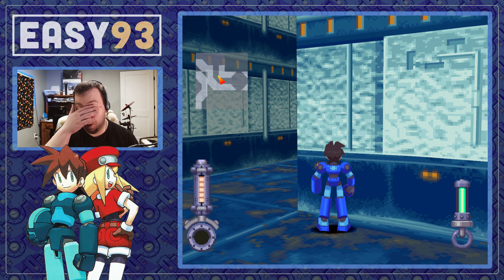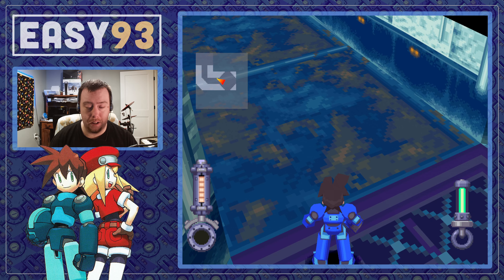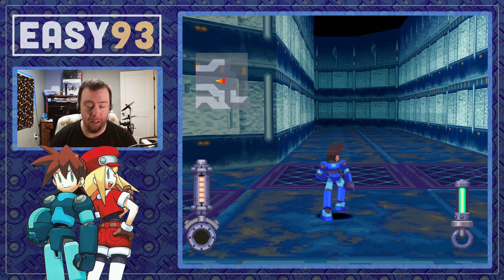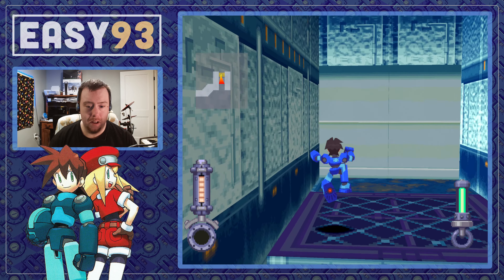Here we get the old hover jets, which we can go back and swap for our skates at any given moment, but we'll do that when we leave. Right now we're diving in deep. Let me look around here for just a minute to make sure the themes are staying the same.